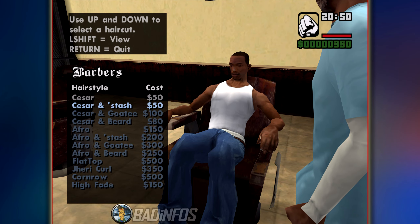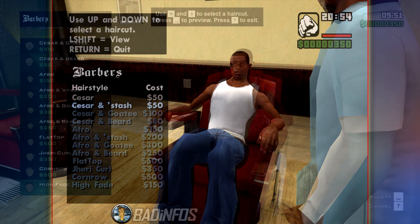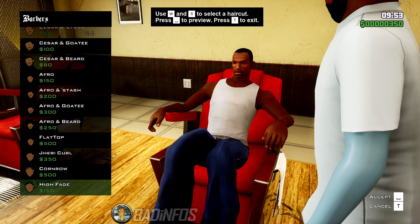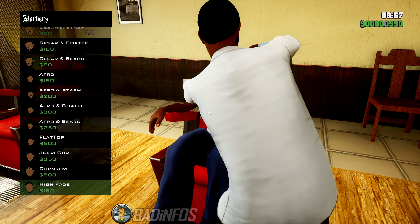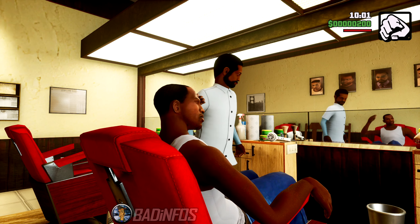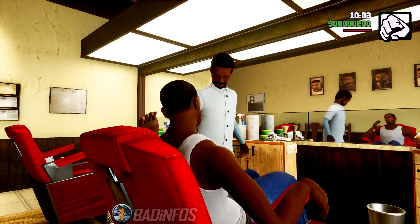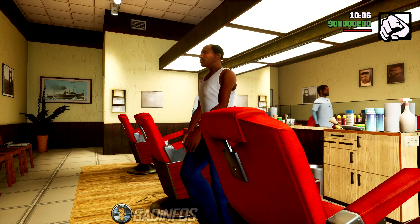In the original you get a not very descriptive menu of the different haircuts you can have. In the Definitive Edition, however, each name has a small picture so you know exactly what you're getting before selecting it. Unfortunately, selecting High Fade does nothing — CJ gets the default haircut again and he pays $150 for it.